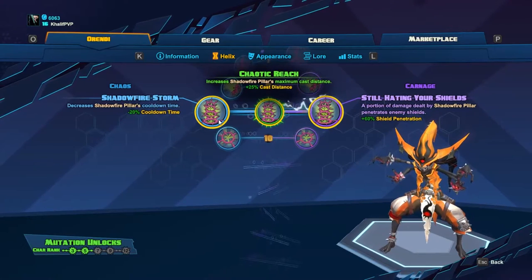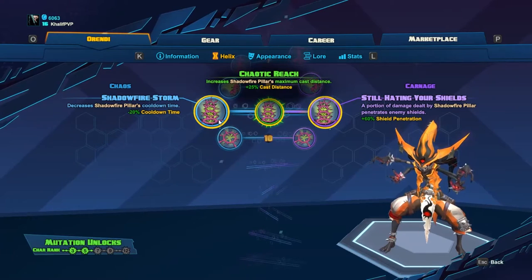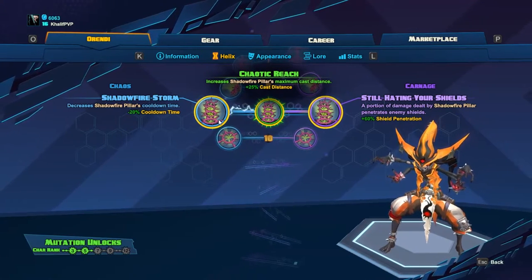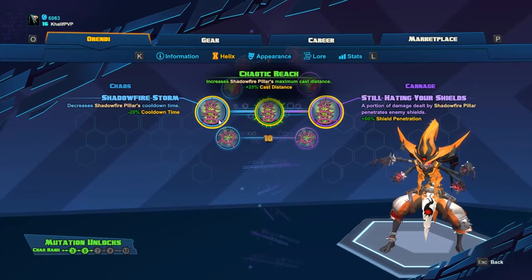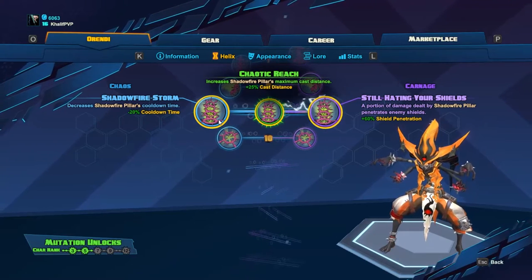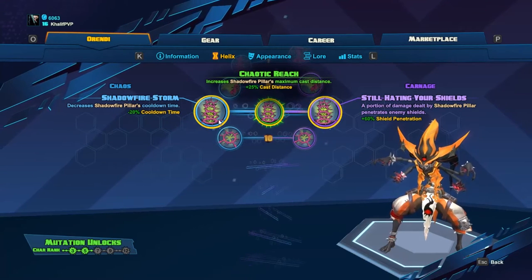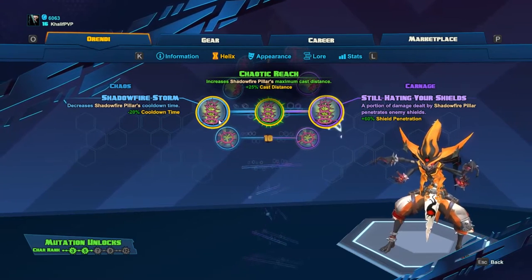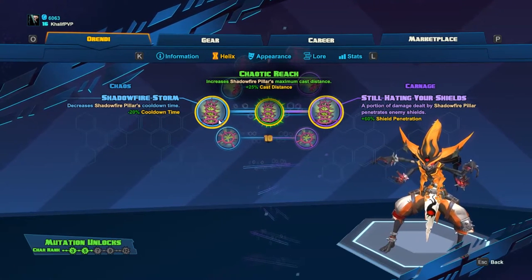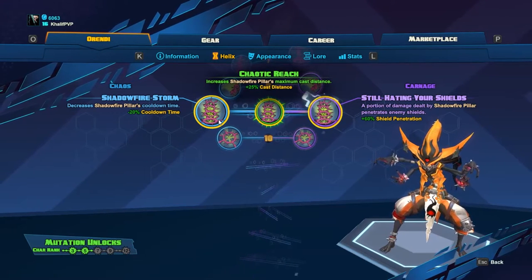Take for example the level 9 mutation from Orendi, which is Chaotic Reach, which increases the Shadow Pillars cast distance by 25%. Increasing the cast distance is not a terrible mutation to have, but it's sandwiched between Shadowfire Storm and Still Hitting Your Shield. Shadowfire Storm reduces Shadow Pillars cooldown, which is much better than increased cast distance, and Still Hitting Your Shield does shield penetration — again much better. So someone picking cast distance over the cooldown reduction just does not make sense.